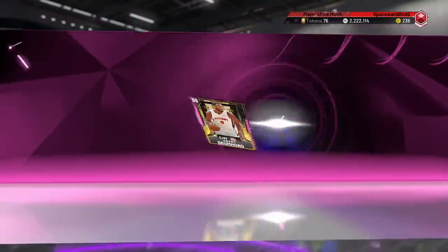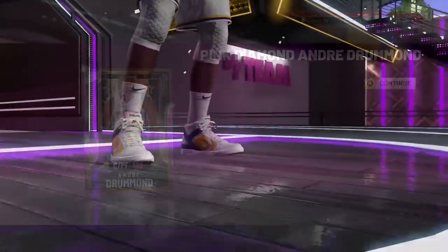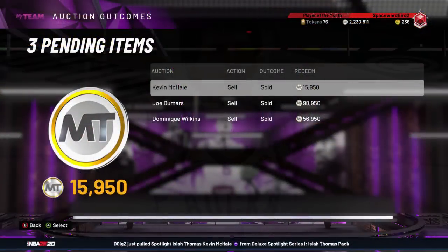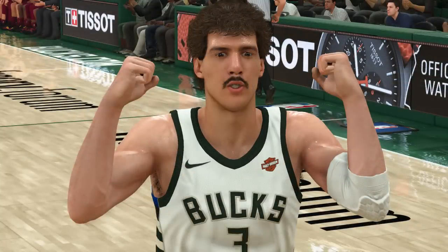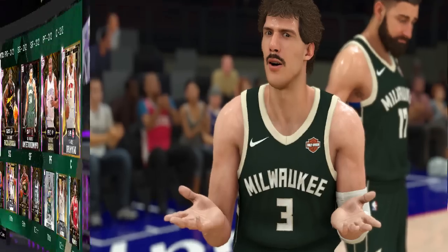Once you get through all 17 challenges, you will get that pink diamond Andre Drummond. If you've kept up with all these spotlight solos, you will also get a diamond Magic Johnson. Now, the cards in the set — I'm absolutely selling them off. For some, Joe Dumars might be worth keeping around. Me, I'm kind of low-key interested in finding an evolved diamond Kelly Trapuca — digging this card with the feathered hair and amazing mustache. Was having fun running the lower tier evolution card on the floor.